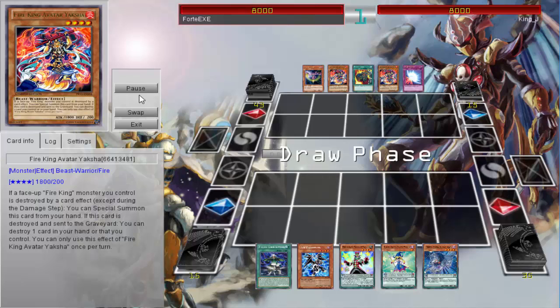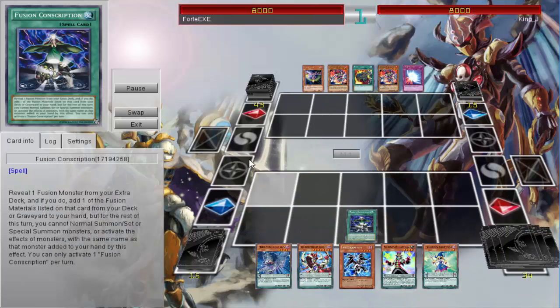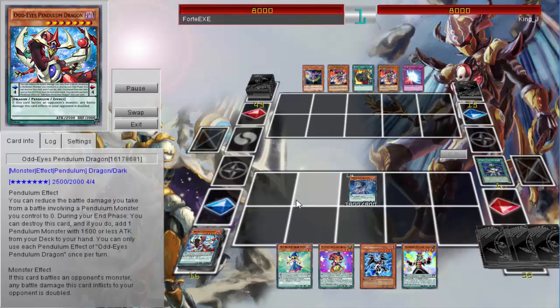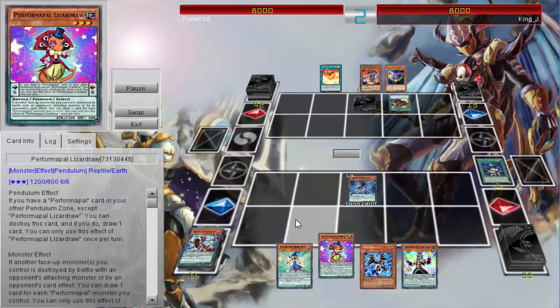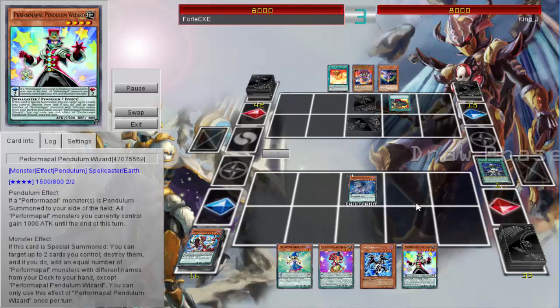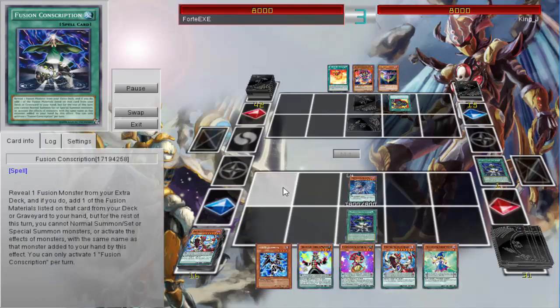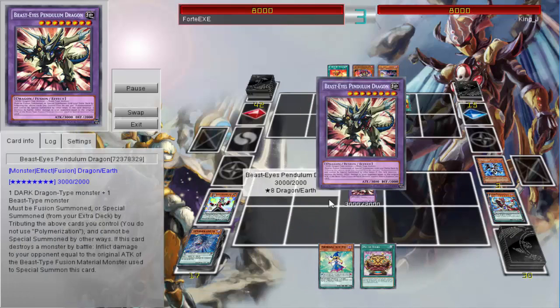We're using Fusion Conscription — it's a good way to get Odd Eyes. With Odd Eyes' effect you can just keep searching for different cards you're gonna need, getting all the different pendulums and everything you'll need for Performer Pals. Another Fusion Conscription — really good idea too. I want to try this out after this replay.